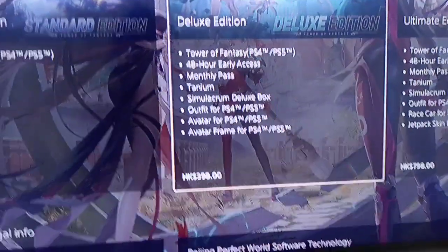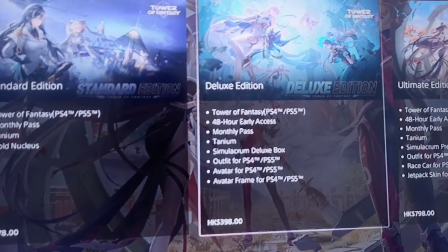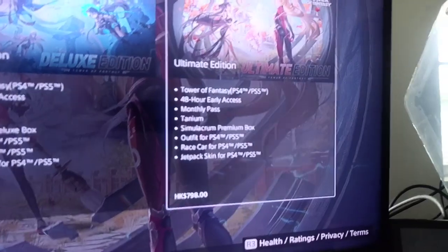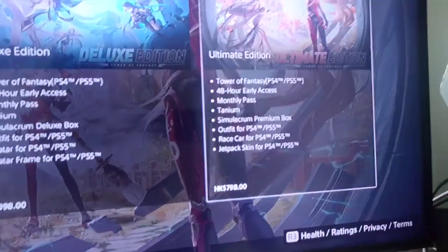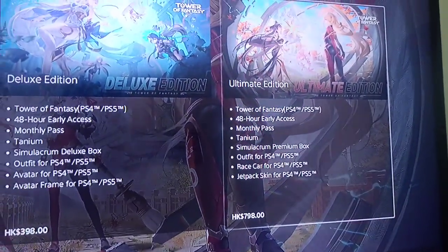For maybe $70 — it's just an estimate, I don't have the conversion right now. You get a two-hour early access and a monthly pass, probably a battle pass. You can get a selector box, and you get an outfit and avatar. The ultimate edition might be $90 or $100 — maybe $80. The better edition or ultimate edition includes a race car and a jetpack skin.